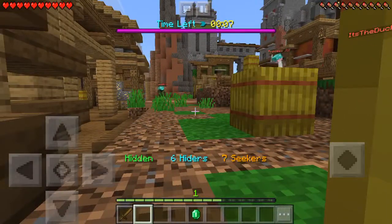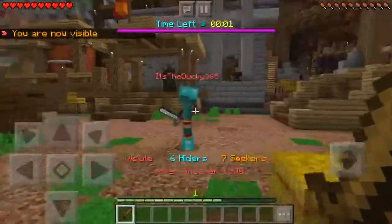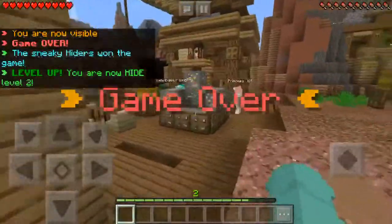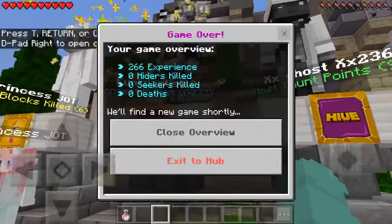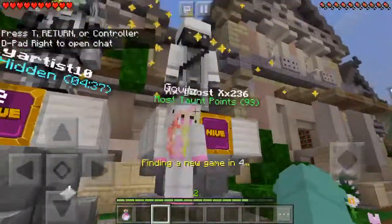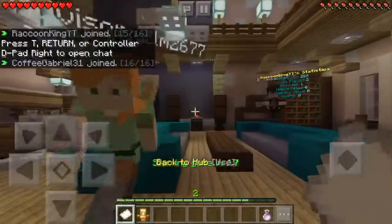You just let him go! I hit him as the game ended — hey, over here! Yes, I did it! Wait, who was the longest hidden? He killed six people and did 93 taunts — that's almost 100! That was a big lobby.